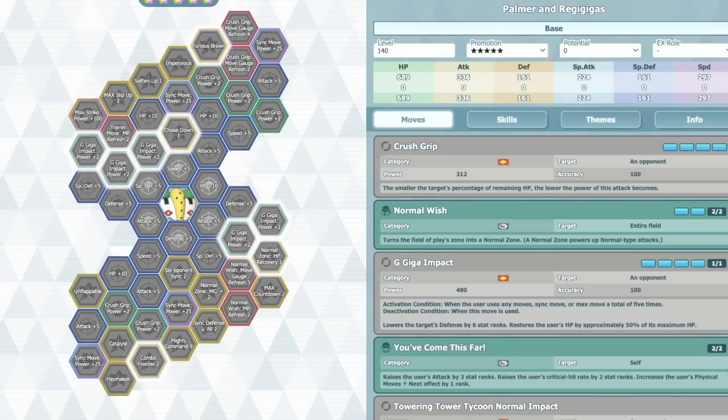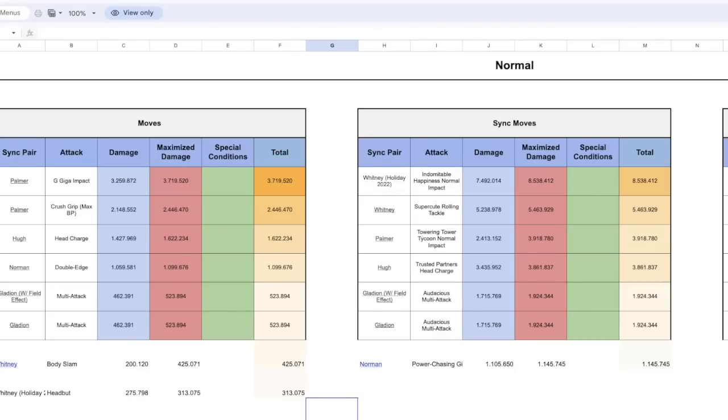He also has some multipliers — not too many — but he does have stuff like Furious Brawn. His damage is just nuts. If we go over to Runner's Calc — he's doing a bit of an overhaul right now so it's messy — but the G-Giga Impact, you can only use it once, but that's a lot of damage. At max BP, Crush Grip does 2.4 million. That's just the normal move — you can use it unlimited times.